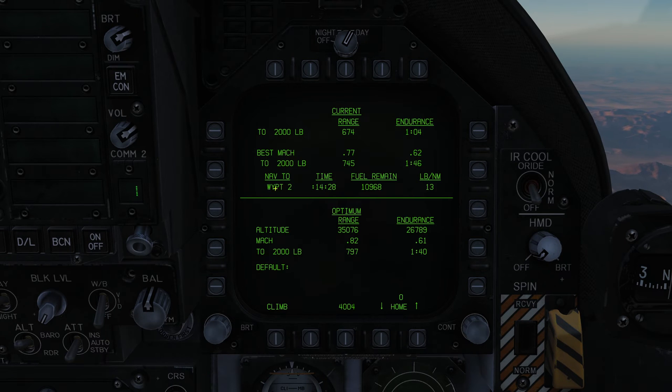Going down to the waypoint — NAV 2 — this can be either waypoints or TACANs. If you want to use the TACCAN for the carrier, you could put the TACCAN in right here via the HSI if you select TACCAN. But right now we're going to waypoint 2. We'll get to waypoint 2 at 1428 Zulu and we'll have roughly 11,000 pounds of fuel remaining. We're burning 13 pounds per nautical mile.